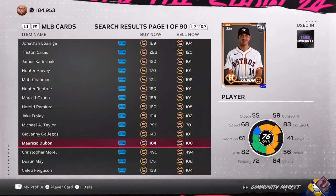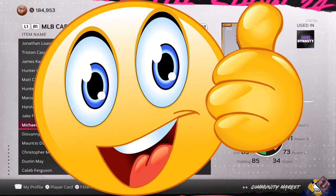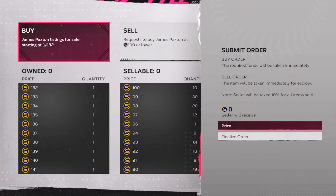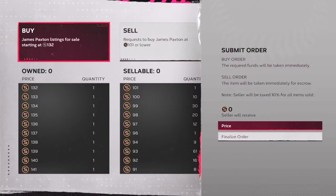Grab some 77s. For 77s you want to get them between 130 to 136 stubs. All total, you're going to be spending between 770 to 773 stubs.